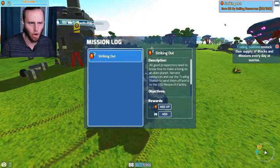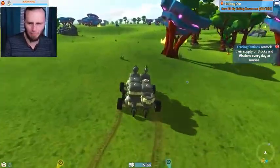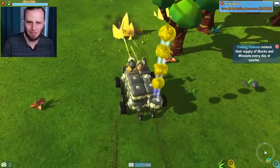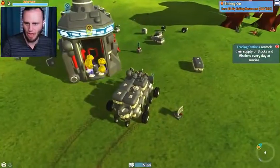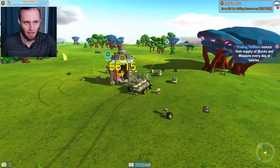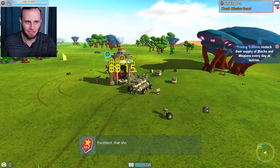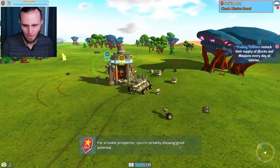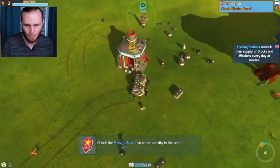Striking out — earn block bucks by selling resources: 30 out of 100. I gotta sell 100 block bucks worth of resources. Let me see how much the yellow stuff sells for. Come with me, urine rocks — don't judge me. The logs sell for 6. Let's see how much these yellow urine rocks sell for. 15... 45... 60... 75... 90... and 105. That should be enough resources. For a rookie prospector, you're certainly showing great potential. So maybe it's time to strike out on your own — check the mission board for other activity in this area.